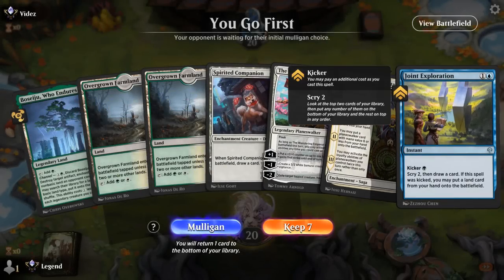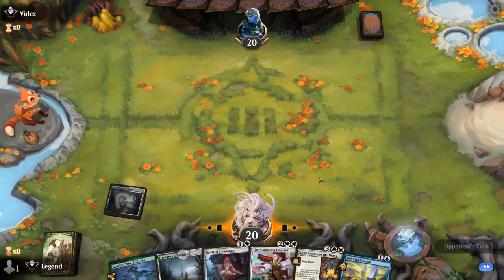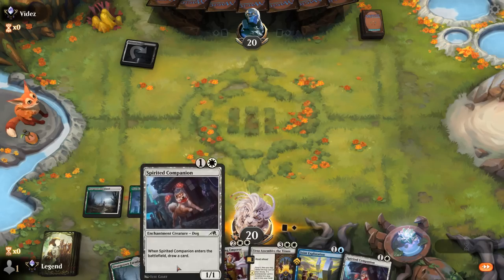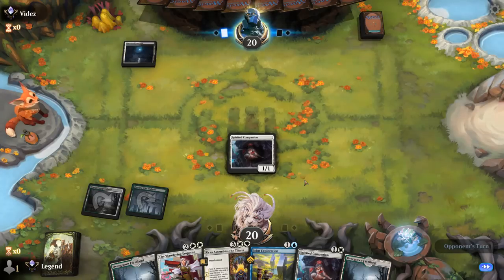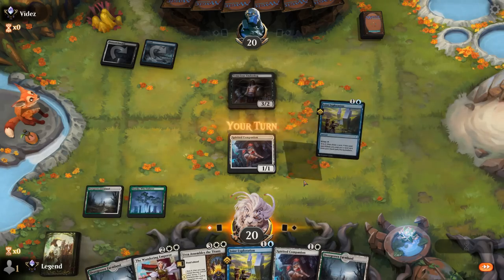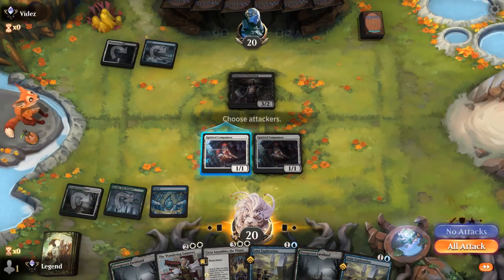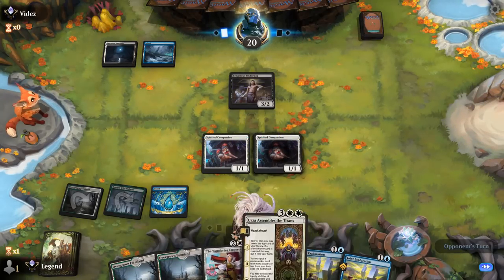That's our deck — let's jump into some games. We're on the play with a hand missing blue mana, but hopefully Spirited Companion will draw us into it. We can kick Exploration and curve into Wandering Emperor then Assembles the Titans on turn four. Opponent is on Esper colors with a turn-two Underdog. We still have no blue mana, so we play Companion and wait.